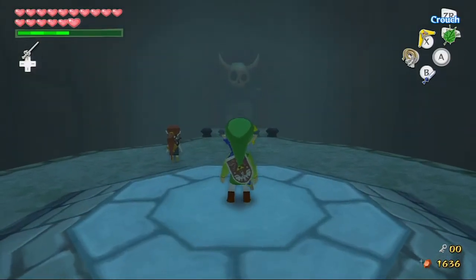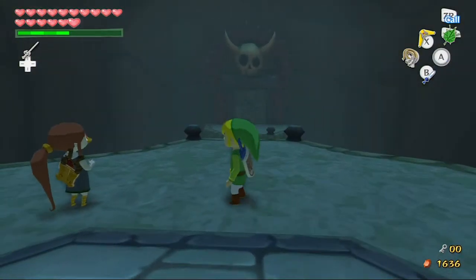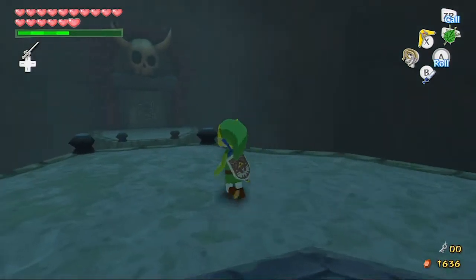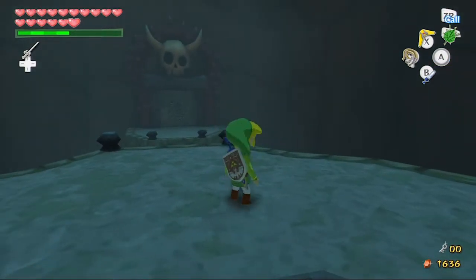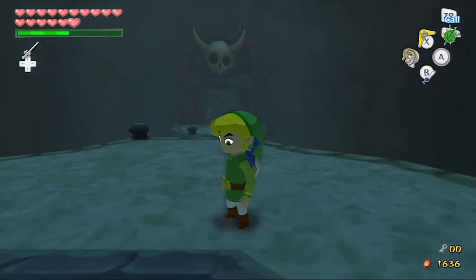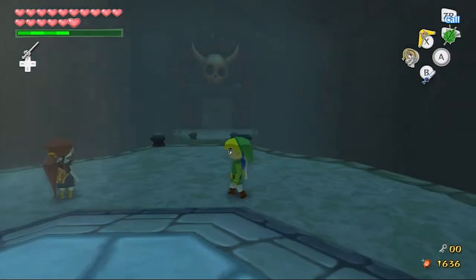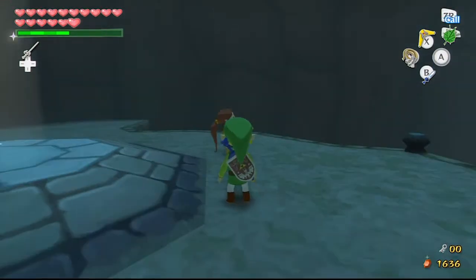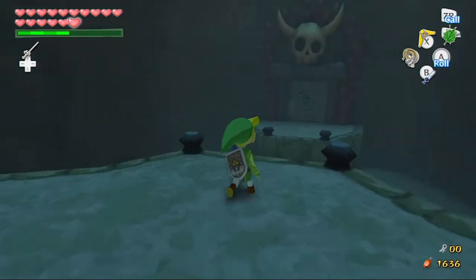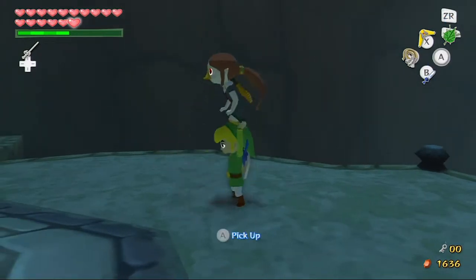Hey everybody, welcome back to some more Let's Play Legend of Zelda Wind Waker HD. My name is TensPubba13 and today we're going to be tackling the Earth Temple. We also have a fellow partner with us, Medli, and as you can see we got the bracelets from the last episode which allows us to lift heavy objects. We're going to be using those quite a bit in this temple, but for now let's get started.